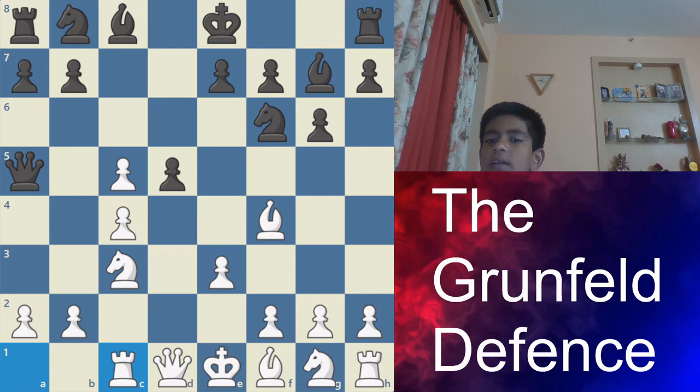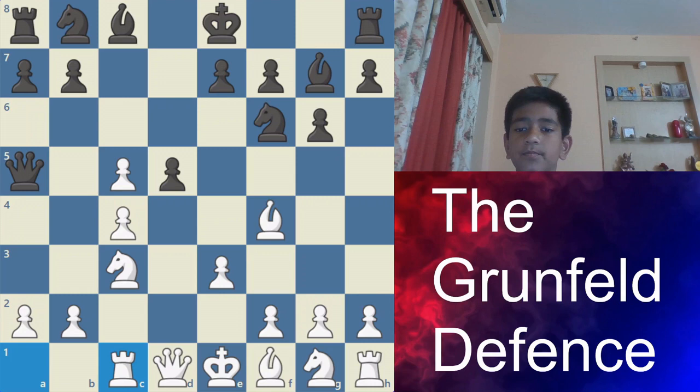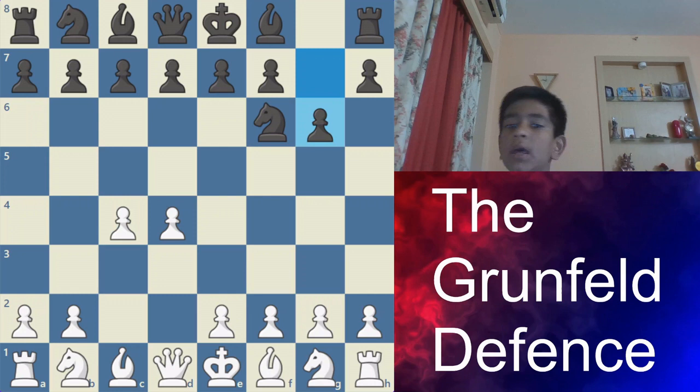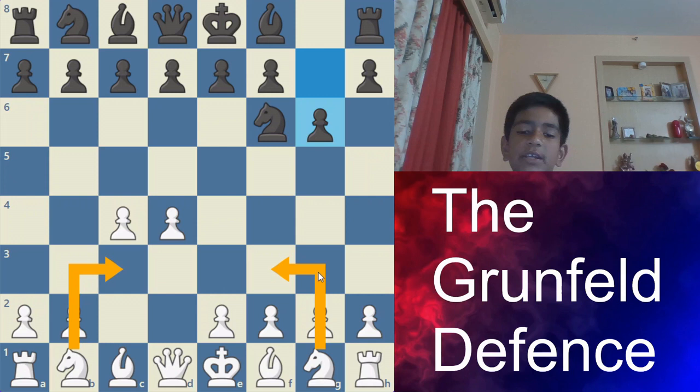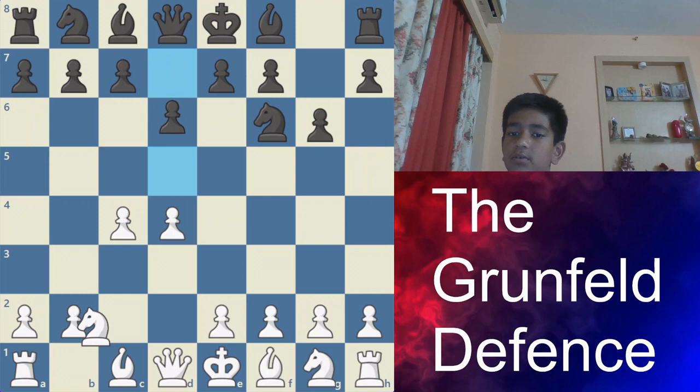That is all about the Grünfeld Defense. This opening is one of my favorite openings. The Grünfeld Defense starts with d4, Nf6, c4, g6, and now whatever white plays — Nc3, Nf3, or g3 — black goes d5. This opening is also the favorite opening of Maxime Vachier-Lagrave; he is the French number one. Okay, bye! I'll see you in my next video. Till then, bye-bye!